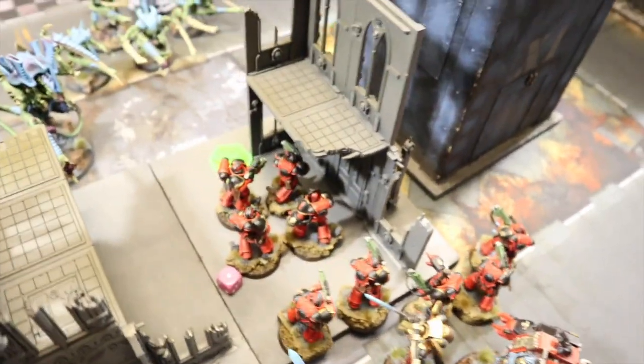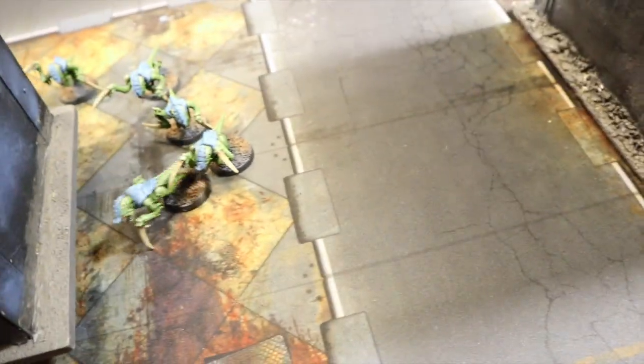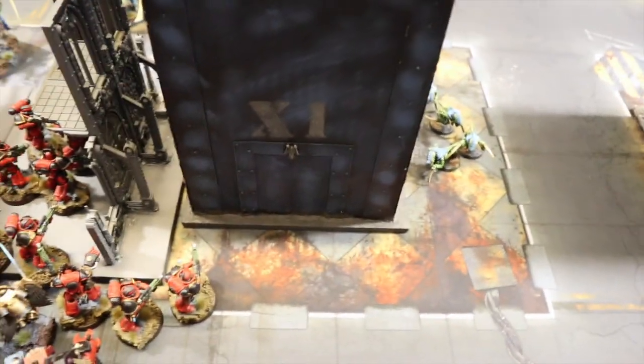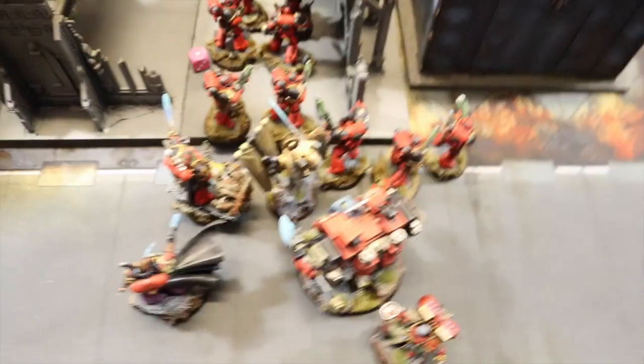End of Blood Angels turn two — some psychic powers went off. The Baal Predator backed up and shot into the Hormagaunts, killing about 15. The Intercessors killed a couple more. Not many Gaunts left, but they're in synapse range so they're fearless. These guys made a run for the center objective. We got the Hive Tyrant down to its last wound and plasma from the Hellblasters killed all the Tyrant Guard.